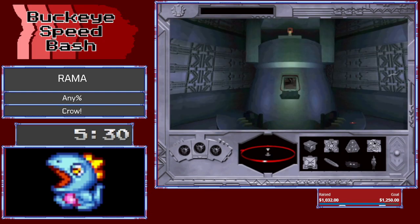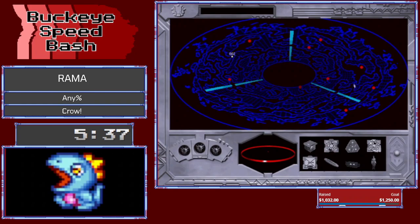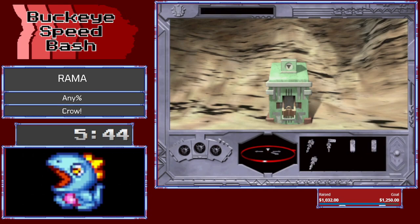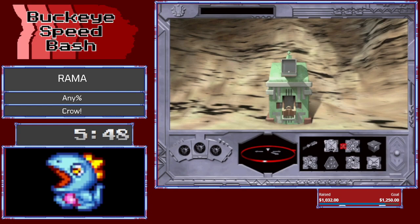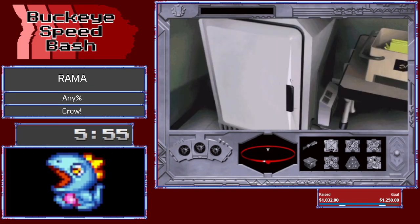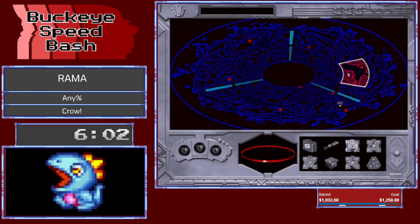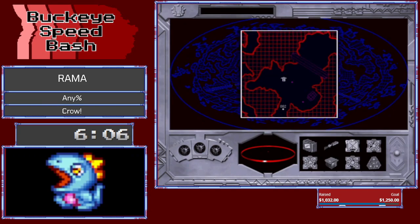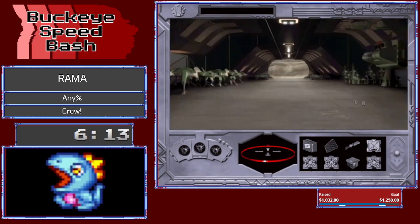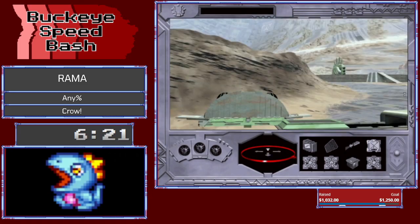That skip is actually not in the present world record run for this game — it's a more recent find by me. It's a 30-second or so animation that is normally unskippable, but by rushing there after the screen started shaking — which indicated a trajectory change from Rama — I was able to get into that unskippable cutscene and let the incoming phone call interrupt it. The guy was telling me that the sound I heard was Rama going on an impact course with Earth, which has people kind of jittery. That message interrupted the animation and sped things along quite a bit.